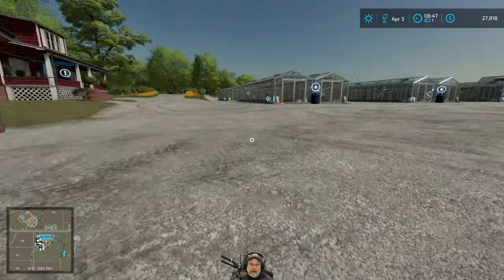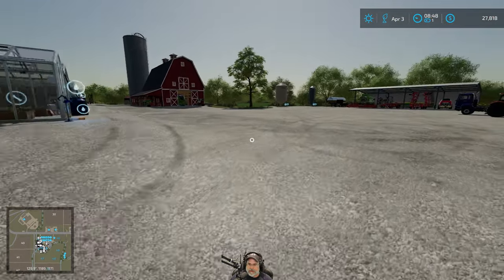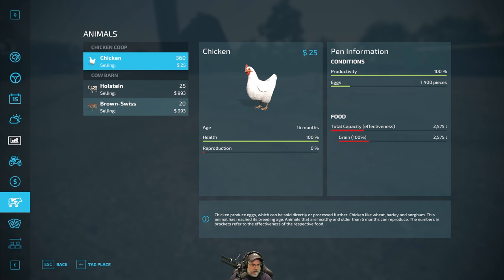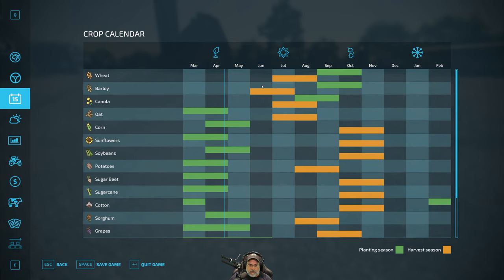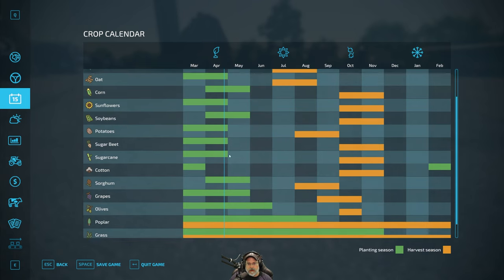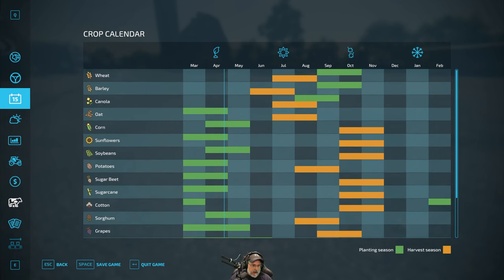That finishes up April and probably this episode too. I was originally just planning on doing an end-of-month update but I think we did enough stuff to have an actual full episode. What's coming up - we have May with probably some harvest contracts. Harvesting in orange - nothing until June, then barley contracts in June. Plus we'll be doing our own second hay cutting with our new fields in June as well. May is probably just going to be contracts.